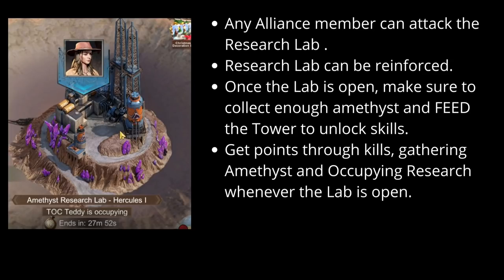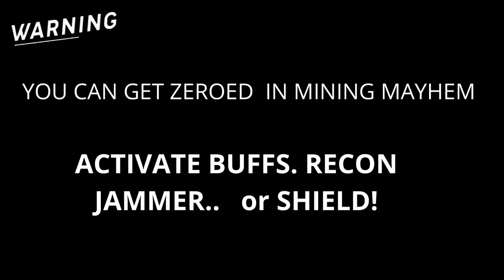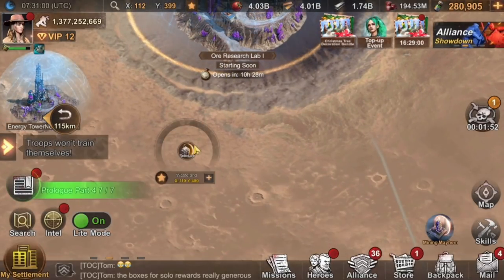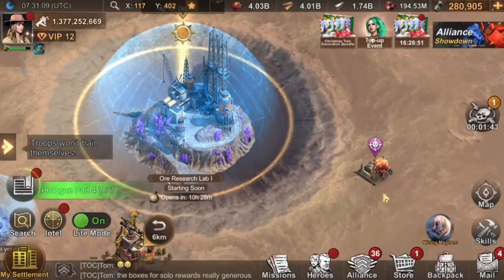There are four different sources of alliance or division points needed to secure your spot in the finals. Since victory depends on the points your alliance earns, it is a must for all members to participate. The four sources are: first, killing other players within the mine area; second, gathering resources like amethyst and ore; third, occupying research labs; and fourth, once the labs and towers close, completing tasks such as killing infected, rallying the infected fiend, and gathering resources like food and wood.